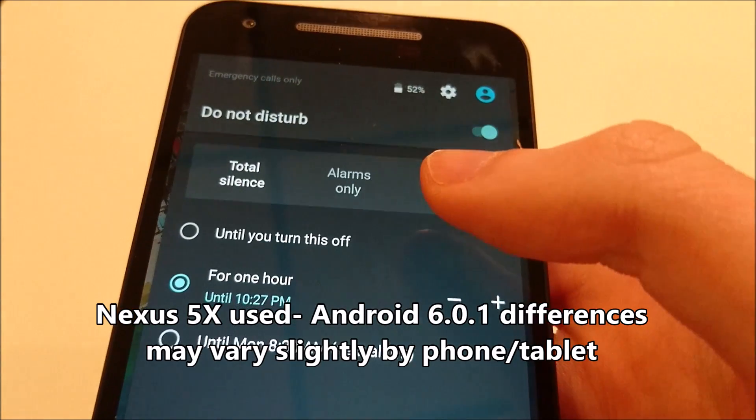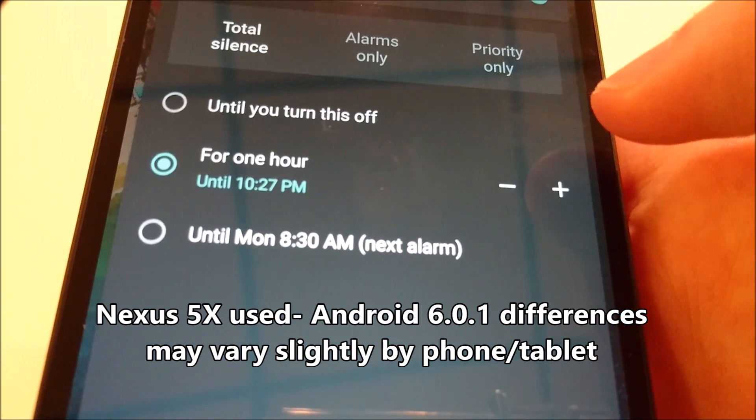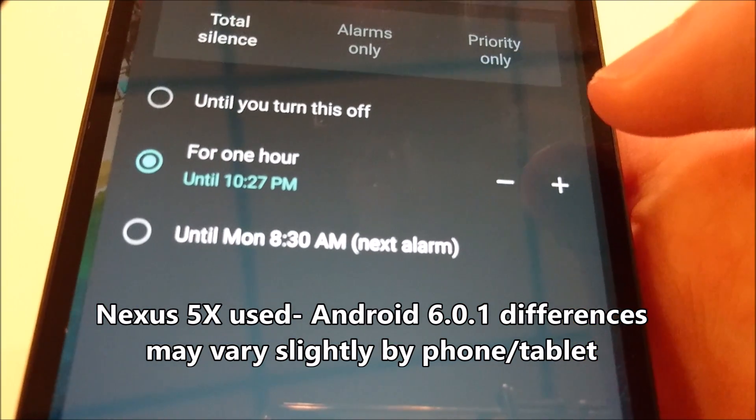Alright guys, so those are the three new features of Android 6.0.1. Hopefully you found this video helpful, and let me know in the comment section if you have any questions.